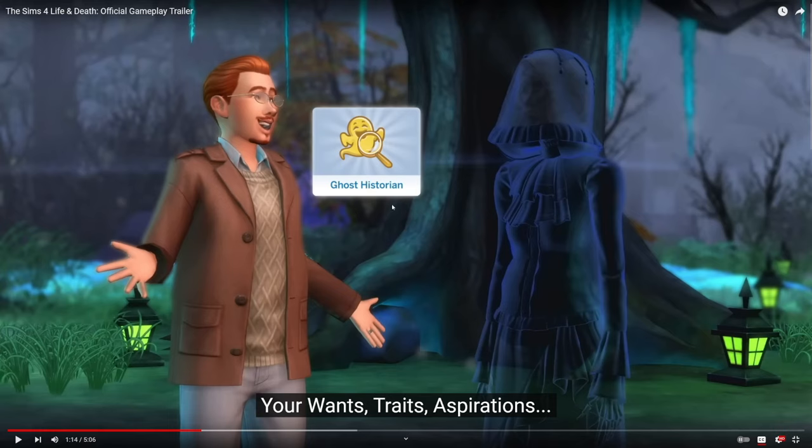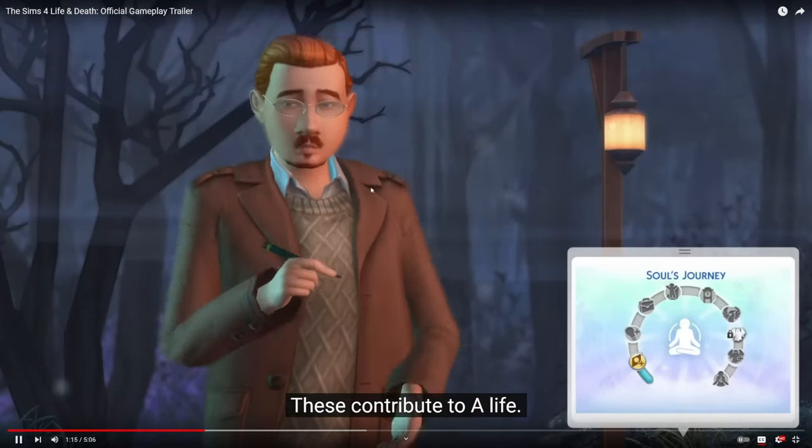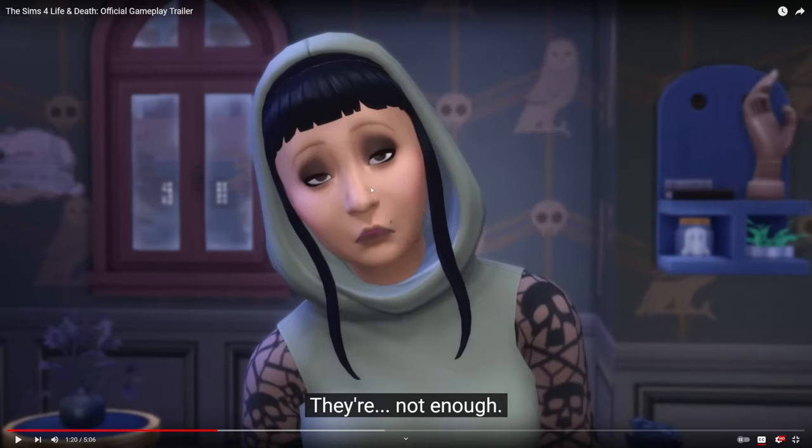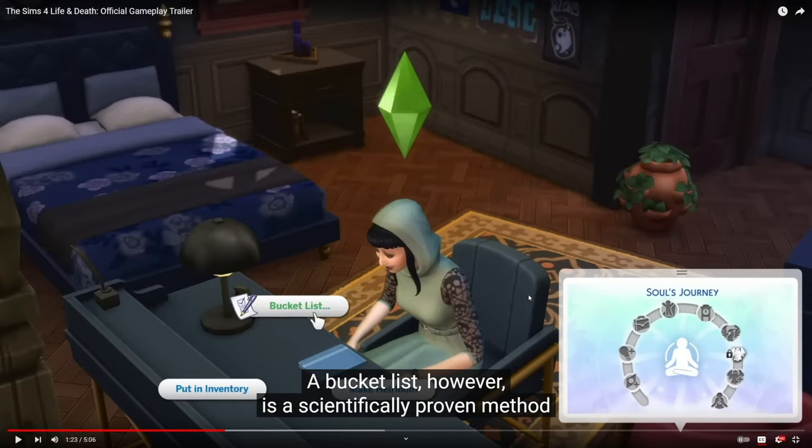Ghost Historian is one of the new aspirations that came with this pack, and it sounds like you're going to want to seek out creepy experiences throughout the new world. But even though your Sim has this new soul's journey, you have to do more than just live, which is interesting. I'm liking this new wallpaper with the little skulls and owls, a little ghost in a jar, some sort of hand sculpture. Also liking her outfit — this little hooded cape shirt and these mesh see-through pieces. All very dark and gothy.